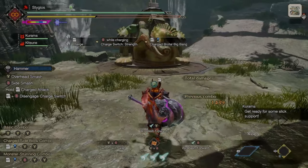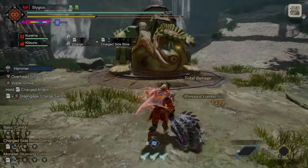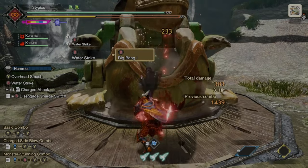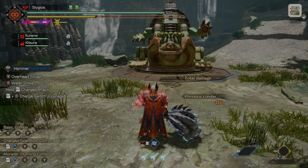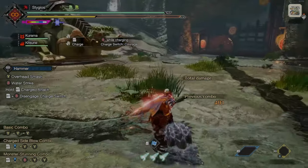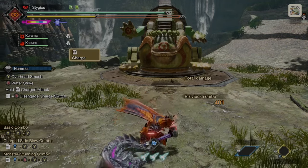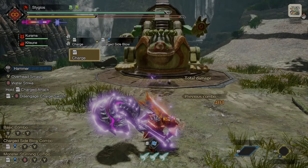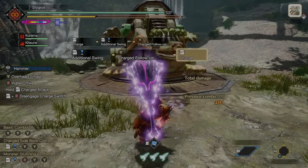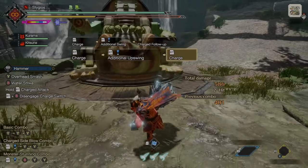Now let's look at some of the switch skills. Our side blow is now going to be a Water Strike, and from the Water Strike we can still move into our Big Bang. The charge attack is going to remain the same on the normal type, but the charge switch is going to turn to Courage. This is going to give you a little bit longer charge time, but it's going to let you chain different charge attacks — first a charge side blow which we can follow up with a second attack, then immediately move into another charge for level 2 upswing, and then move into level 3.